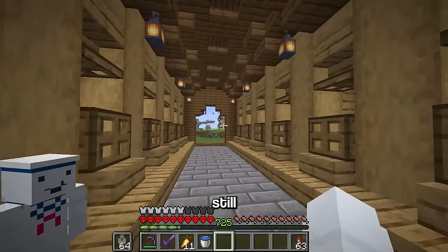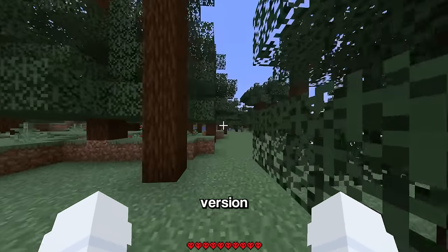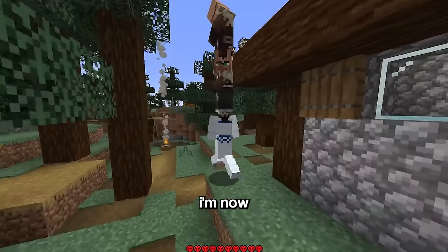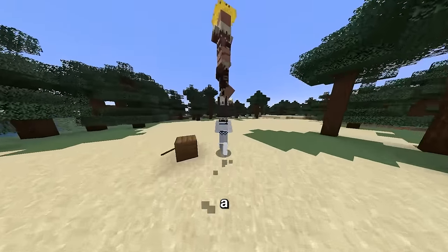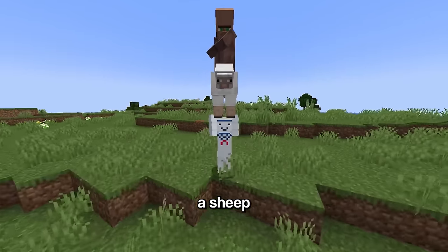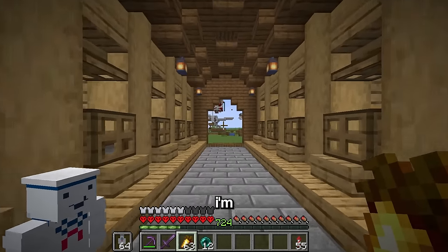Still missing 19 villagers, I went back to the One Block at a Time update. In this version you can stack mobs - for example, grabbing two sheep creates a sheep riding a sheep. Using this mechanic, I got a stacked villager: a villager riding a villager while riding a villager, a villager on a cat, chicken, cow, and finally a villager riding a sheep. After transferring them back, only 10 villagers remained.